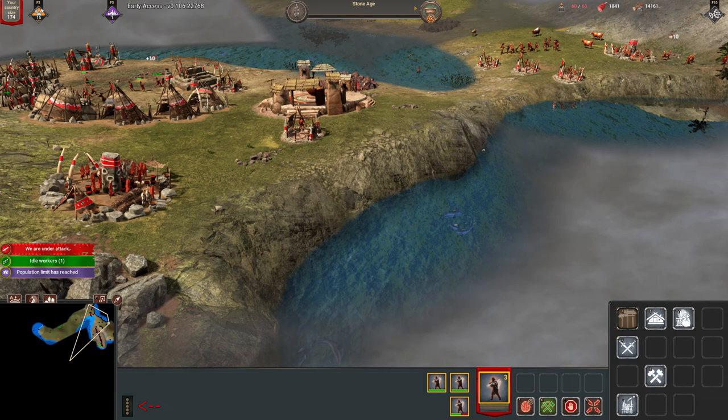On the bottom left, we see four dots which allow you to change your formation. A little bit higher, we see an attack indicator — if you click on it, it will redirect you to the place where you are on the attack. Below that, you can see idle workers in green, and clicking on it redirects you to them.